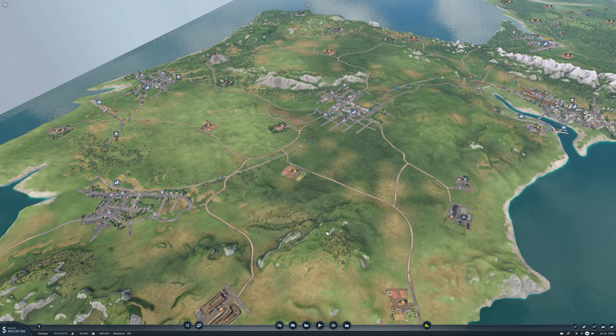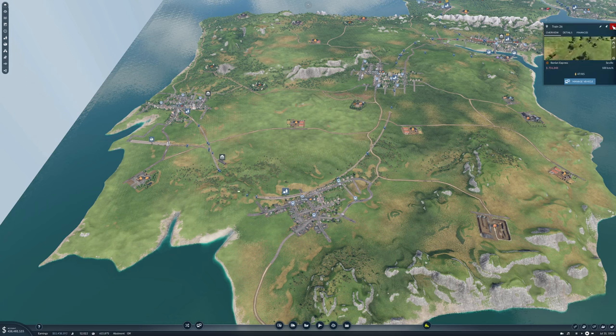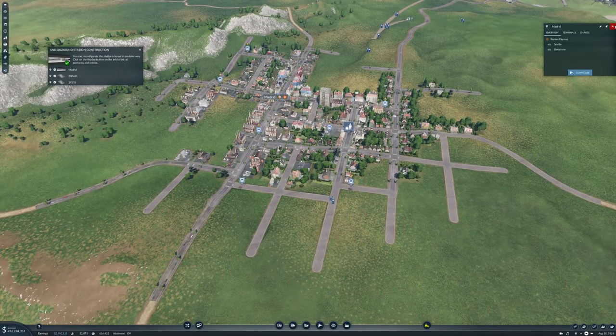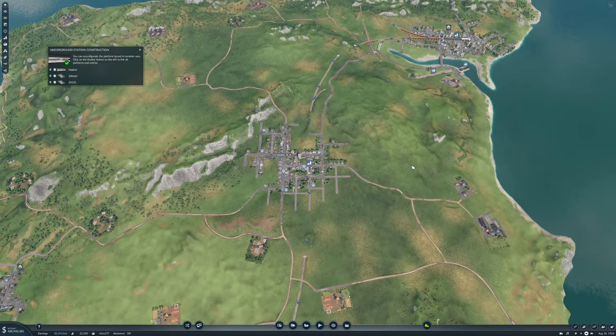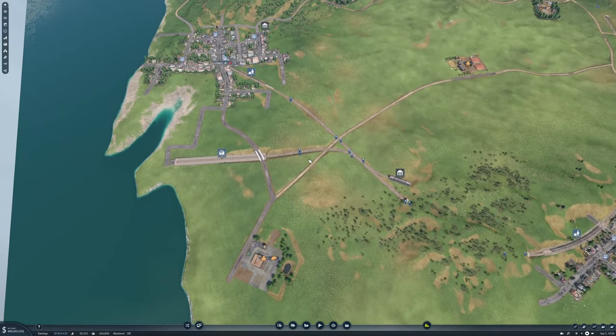Why haven't I left the game running while we were doing this? That is a good question — I should have. Do you have passengers? Yeah, you do actually have some passengers — 47. That's not bad. What about Madrid, do you have passengers there? Not a one. Why not? We do have a way in. My cat is telling me she's out of food I think, so I'm going to have to go deal with that. Everyone deserves a meal.